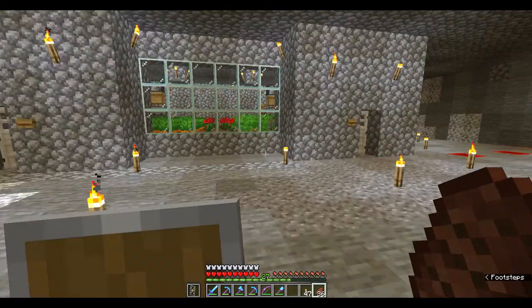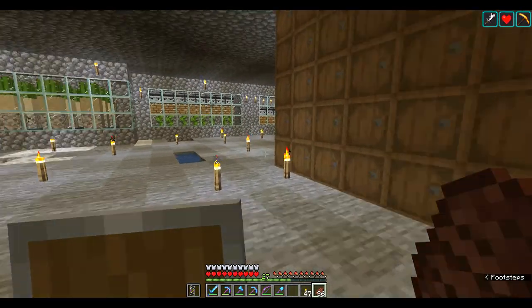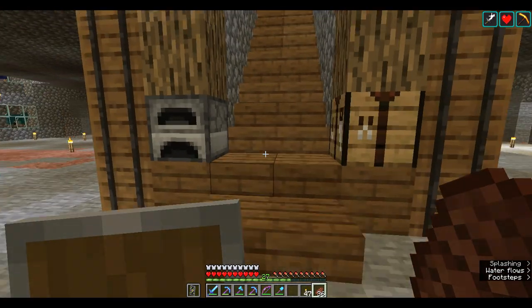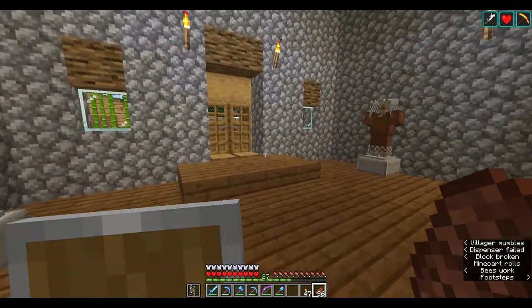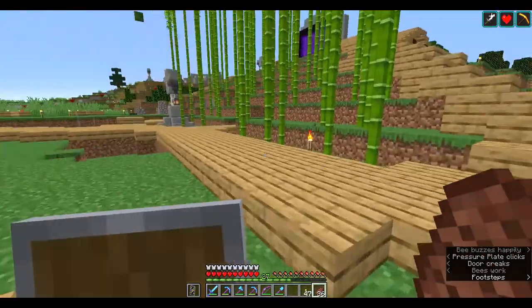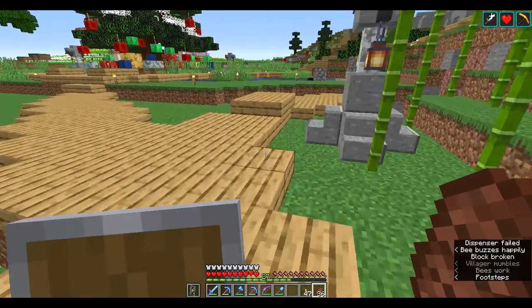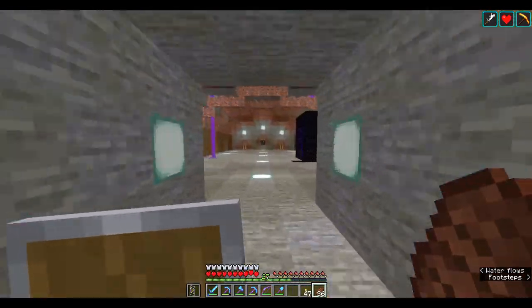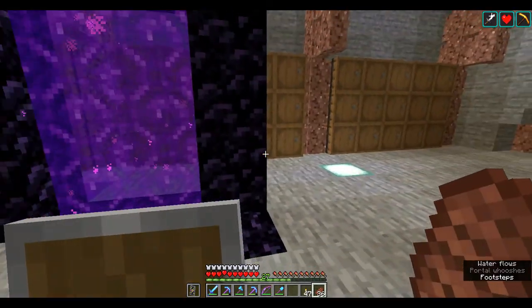I'm going to have lots of animal farms. I've actually got a slime chunk in this corner, so I might put a slime farm in here somewhere. And that's it for the house. More storage here — this is going to be like food storage all around here, and that'll give me more room to mess around with other things upstairs. There's also a portal that keeps appearing but I don't want it there — I might have to move it slightly in the nether.